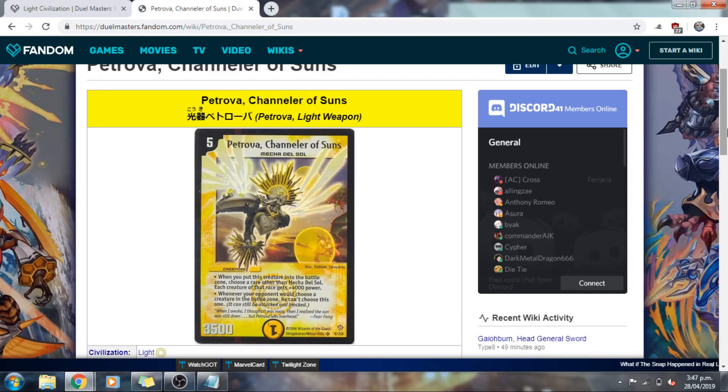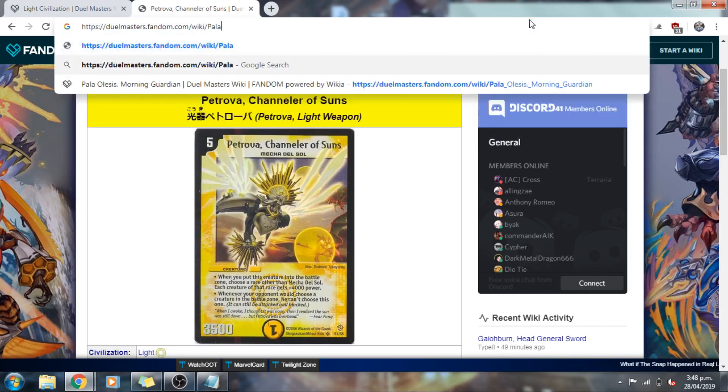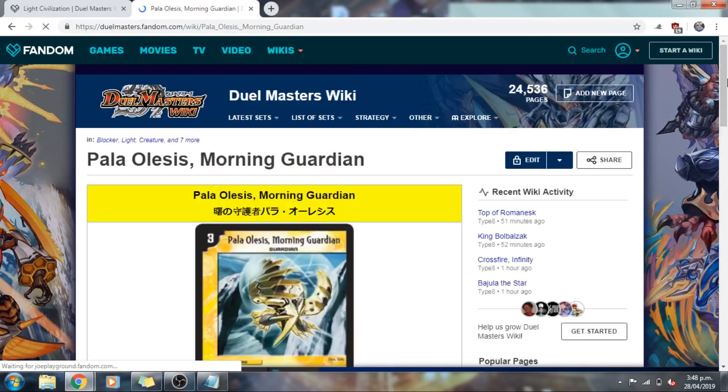Another honorable mention is Petrova, Channeler of Sons — a big fan favorite, at least I think. Petrova's very unique in what she brings to the table. The power-boosting effect complements a variety of strategies, such as defensive builds when paired with Pylo Elisa's, or more aggressive builds bolstering your Beast Folk or Guardian Rush deck. You may also be able to use her as the main attacker. I feel like her power level at 3500 is a tiny bit lacking, and she feels like a jack-of-all-trades but master of none. Combined with her lack of splash ability, that's ultimately why we had to leave her off.